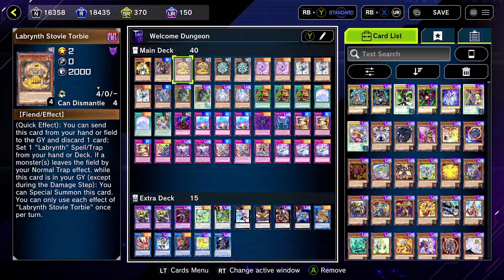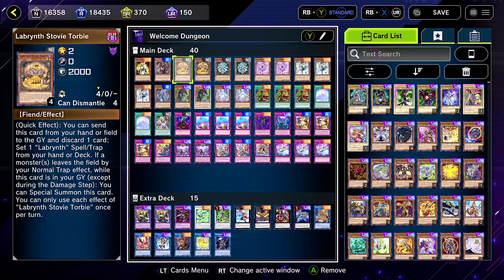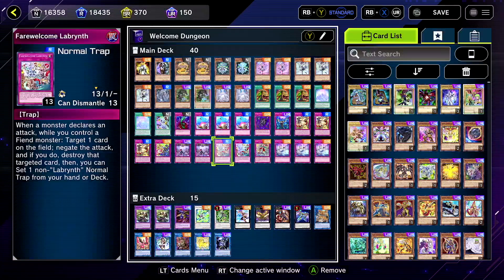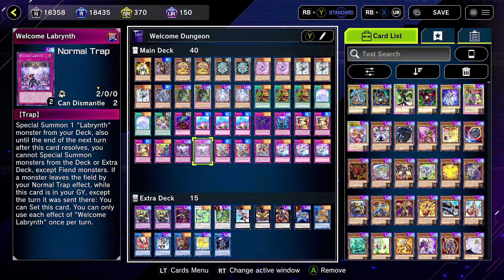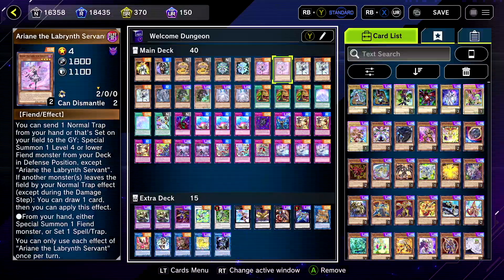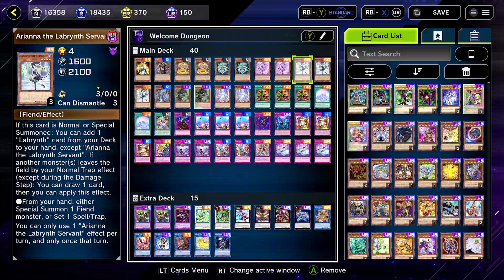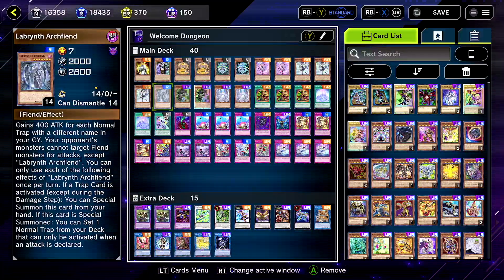It could be good for going second too. I have a good amount of these — you could lower them if you want to add more traps, but they're an okay option going second. You wait until your opponent ends their turn and then you're able to set a trap and activate it on your turn. Then we got the Maids — Ariane and Ariana. Three Arianas I think is best, and Ariane is good at like two to one.